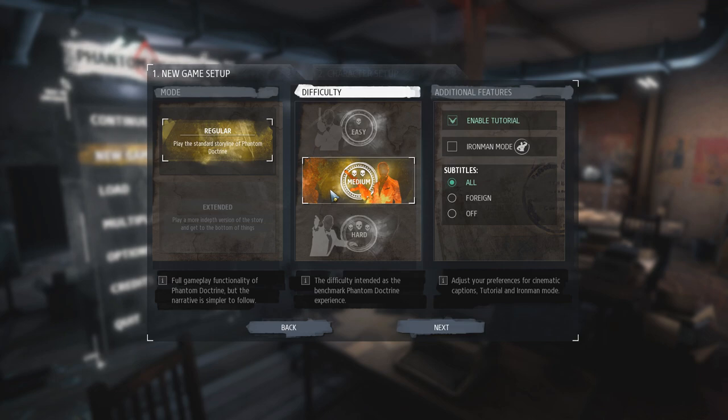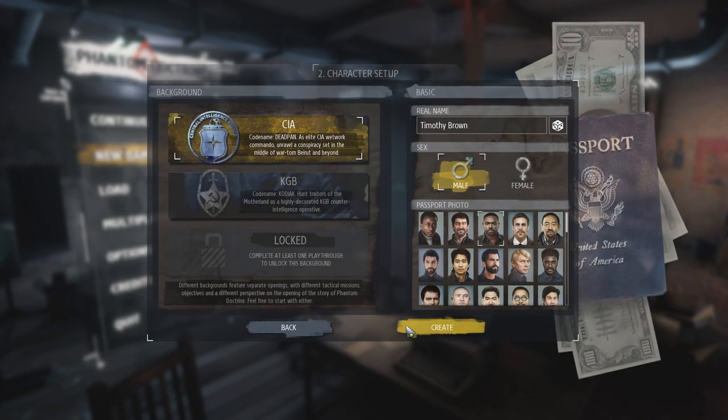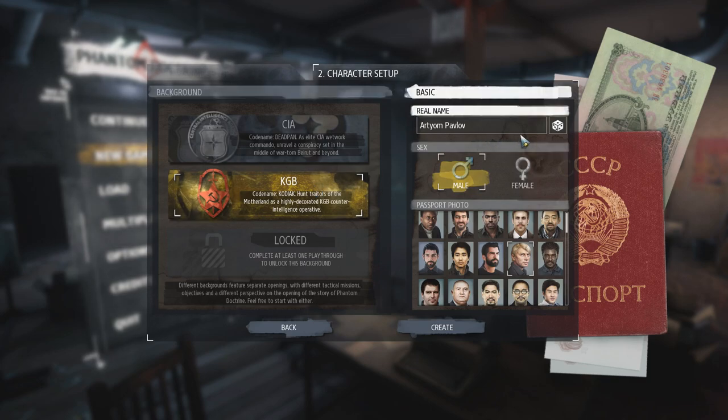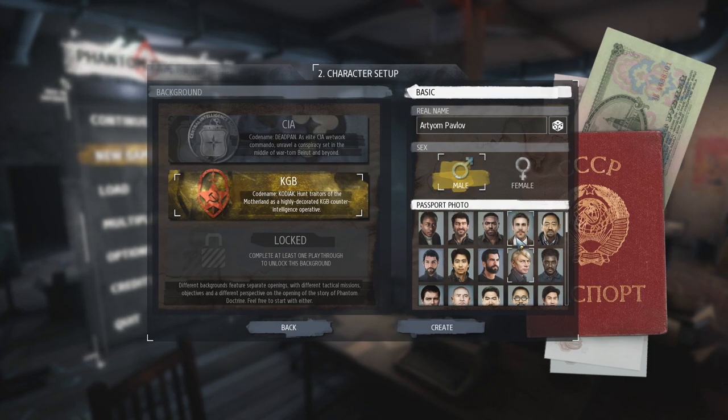We're going to play on normal difficulty. I don't need the tutorial because I played the first little bit already. Next we get to pick which campaign we want to play — we can play as the CIA or the KGB. I'm going to go with the KGB. Artyom Pavlov — that sounds okay to me. That's definitely a workable name.